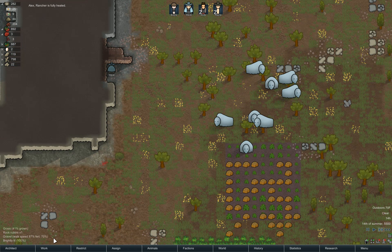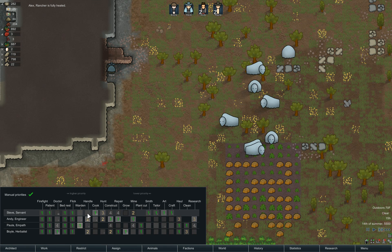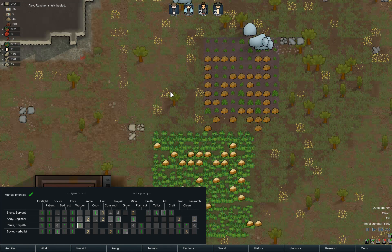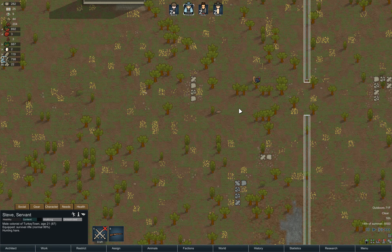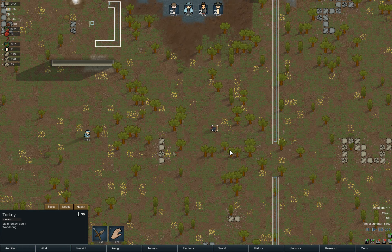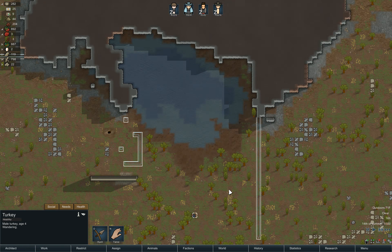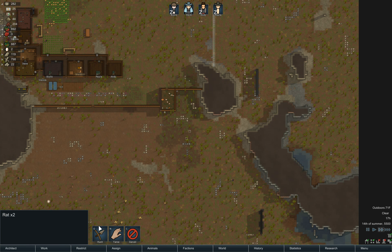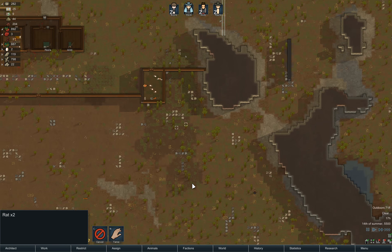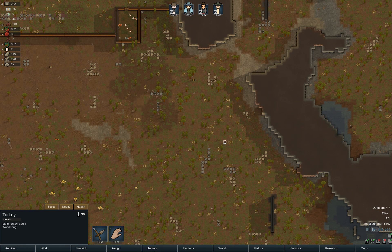Steve's mining. I just want to see if there's anything more important he could be doing. We are low on food, so maybe we'll tell Steve to do some hunting. He's going to go hunt a hare for us. We need a lot of meat, so I'm just going to look around and see. Here's some more rats. It'd be nice to find some more... What do we have in terms of turkeys?